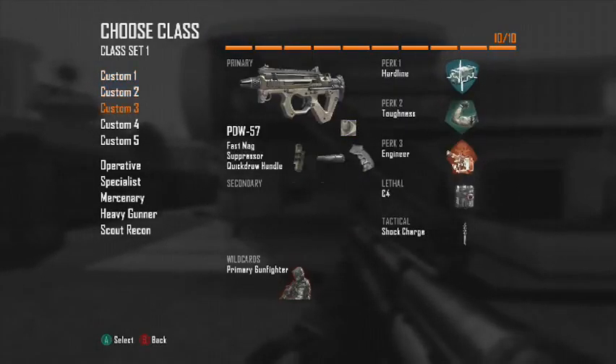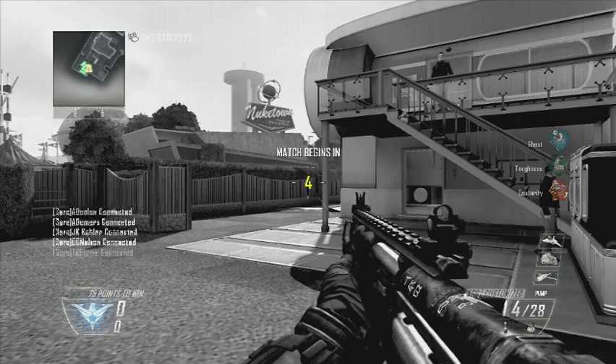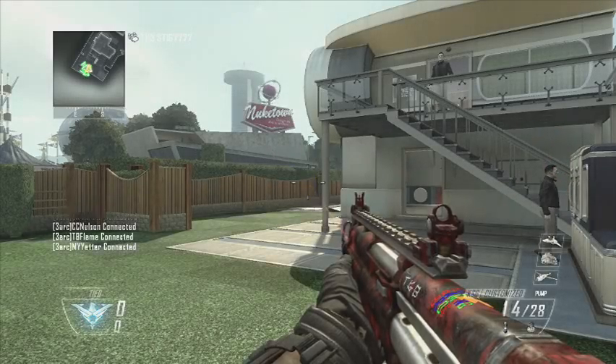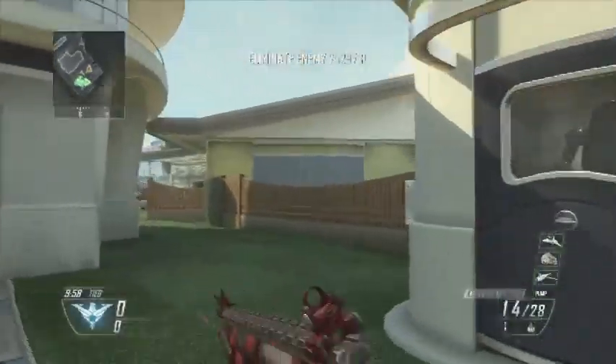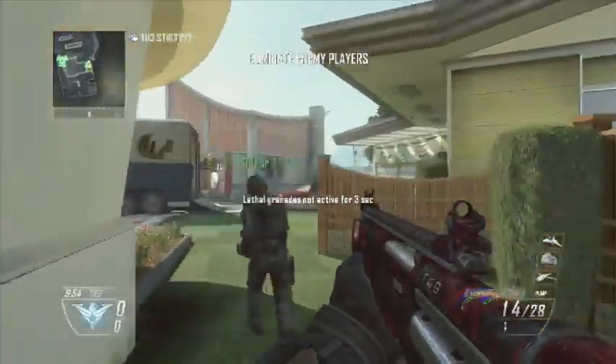Okay, so this is obviously a KSG and it has a quick draw, laser sight, and adjustable stock. Ghost, toughness, dexterity, semtex, and EMP — just for all around usefulness.